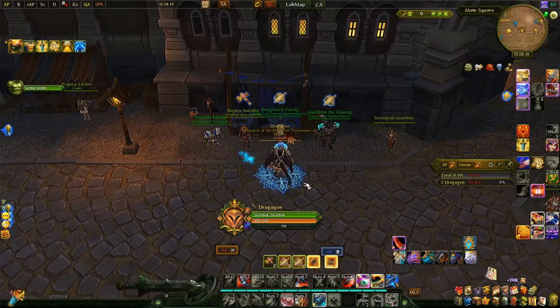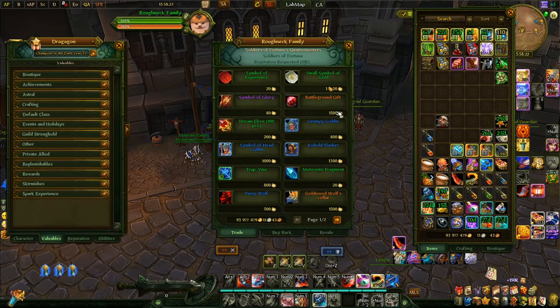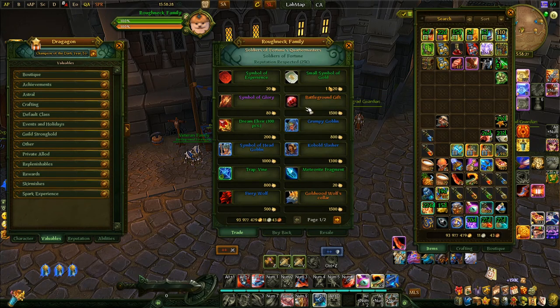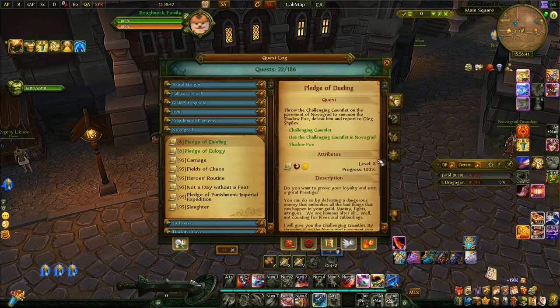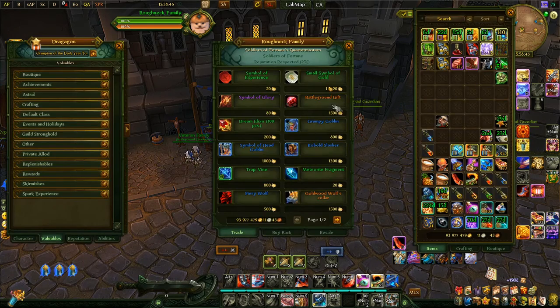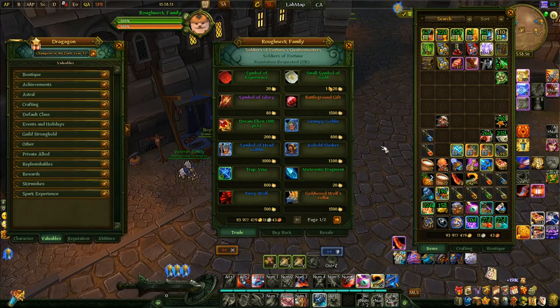There's also a hidden ruby you can get from the Battlegrounds NPC — you can only get this once in your lifetime. Simply buy it with 1,500 battleground emblems, which you earn by doing battlegrounds or your daily Trial of Blood. This bonus ruby isn't mentioned among your warp mysteries, so you have to find it by checking vendors — now you know it.